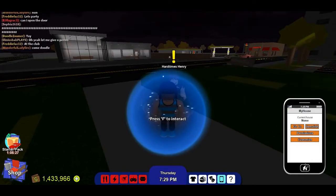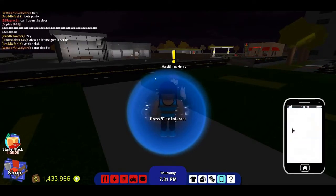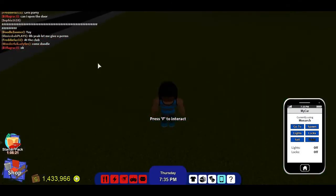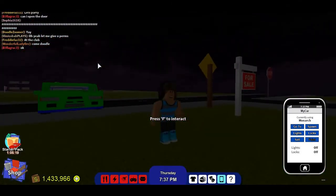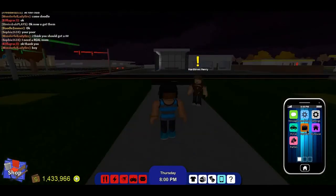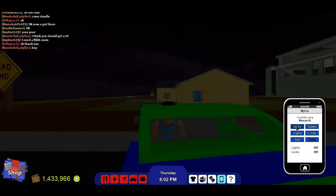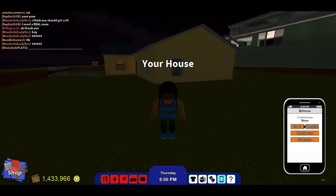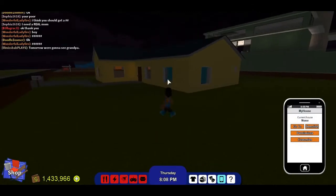Yeah, it says none right there. My house says none. I'm going to go to my car. So, my house is here and it says none. So, that means you know it worked.